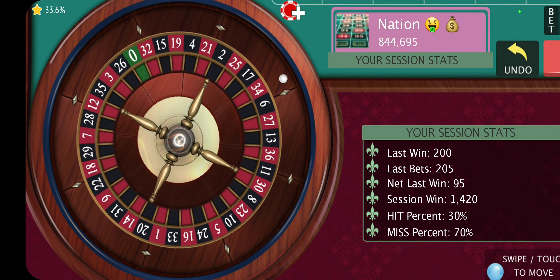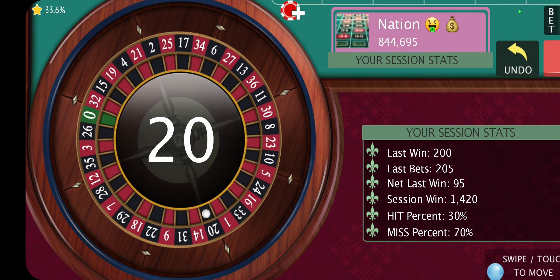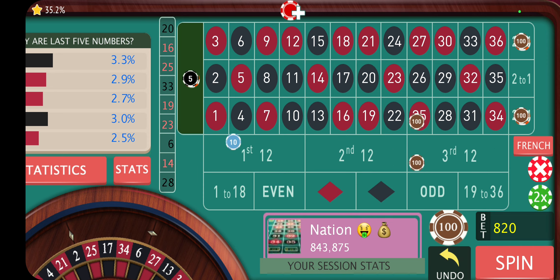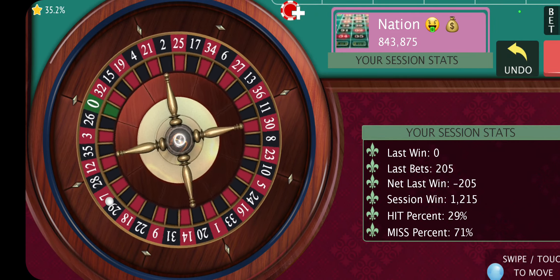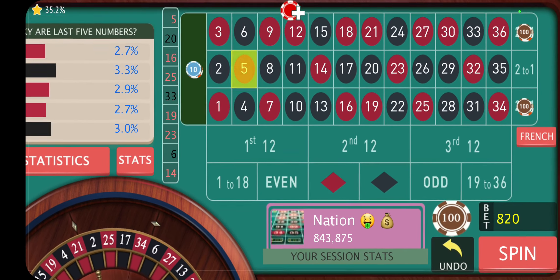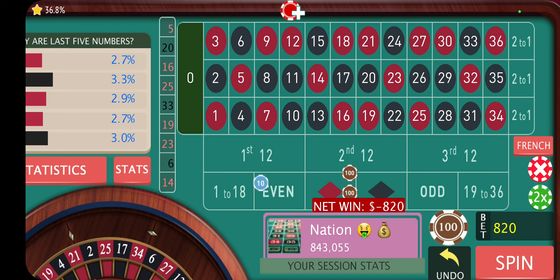I did have to lift the bet up to $8.20, but by that point we were actually almost that much in profit. And just for the video now, I'm going to do the double-double bet. No more bets. So that's a middle number. Probably picked the wrong chance to do it here.